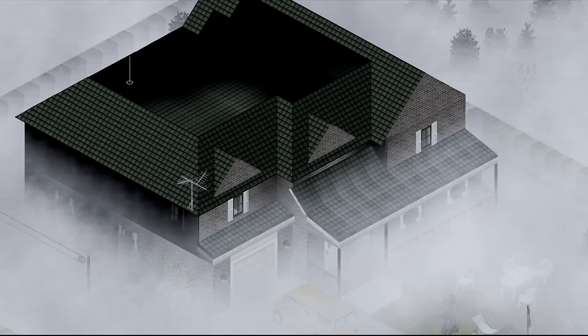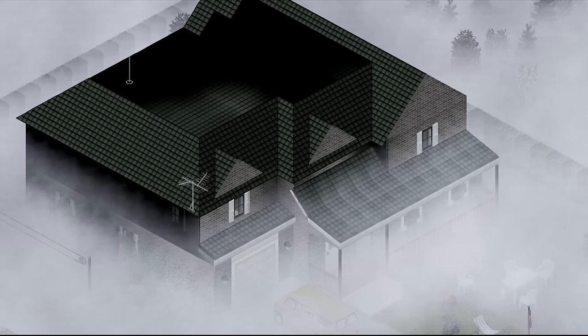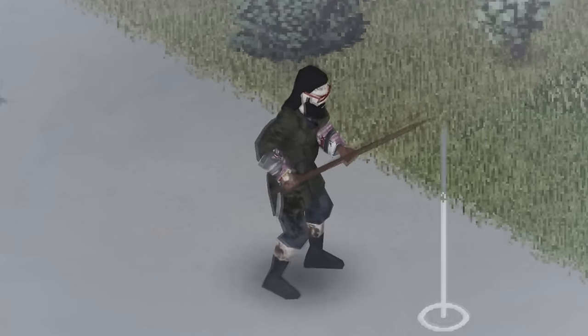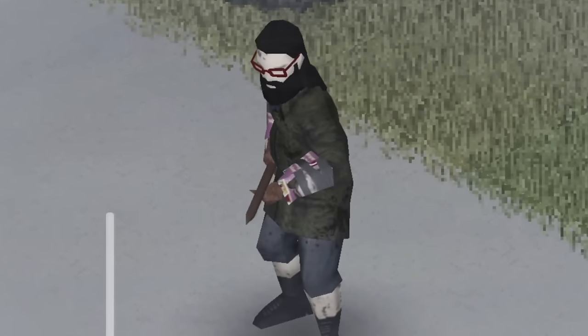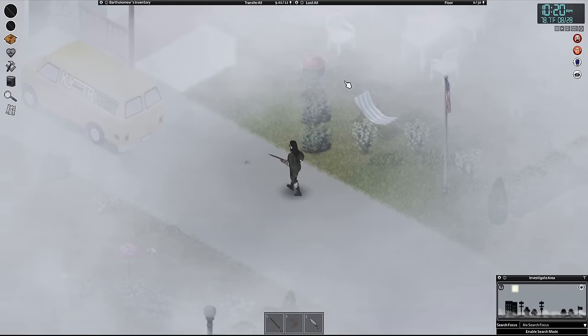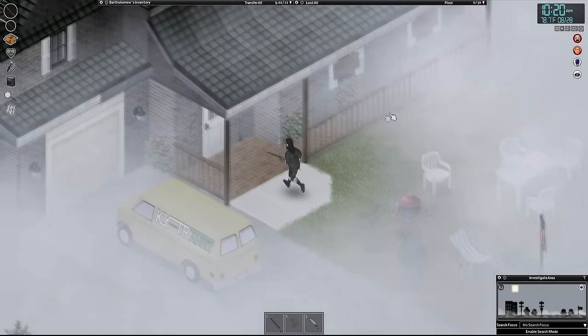This mansion right here has served as Bart's hyperbolic chamber for training, and looking at me now, I would say it's worth it. Look at how far he's come already. Anyway, everyone, welcome to Project Zomboid. And the first thing I'm gonna do today is run back inside, because we're terrified of the fog still.